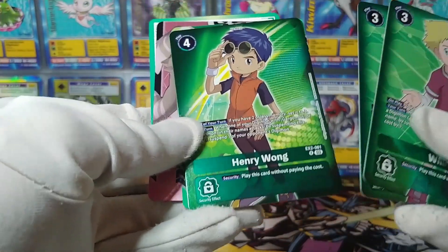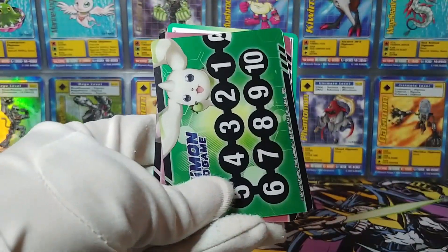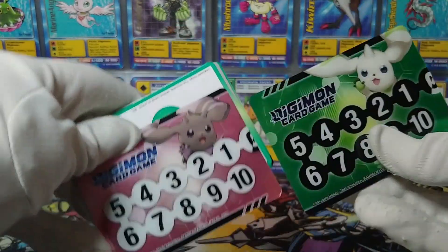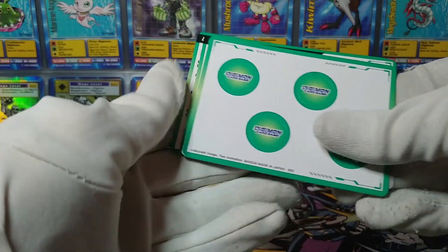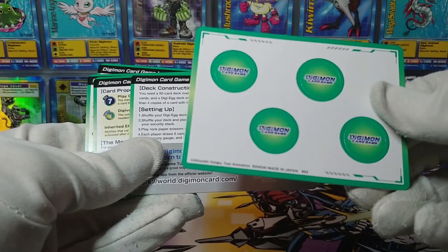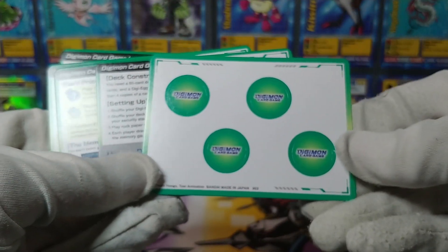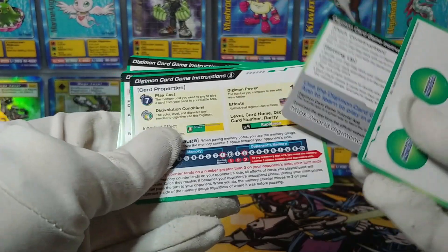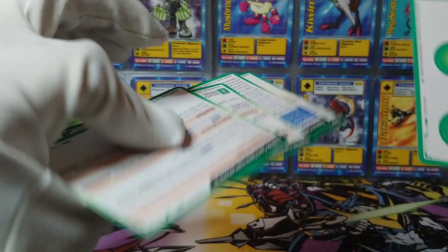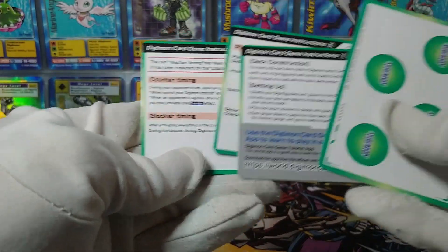And Henry — the EX2 Henry again, with the kind of special treatment to it. And is that it? That is it — that is the entire starter deck. Then we've got the memory gauges, which are not reversible. And what on earth is this? These are like little punch things — what are these for? Are these memory trackers? Why would you need four of them? Maybe it explains what they are in these rules that I am not going to read. They are all double-sided. I think there used to be only three rules cards and now there are four — so they are adding more and more rules to this game.